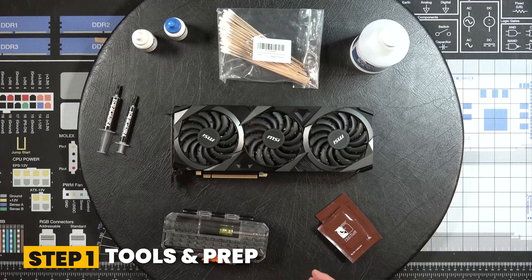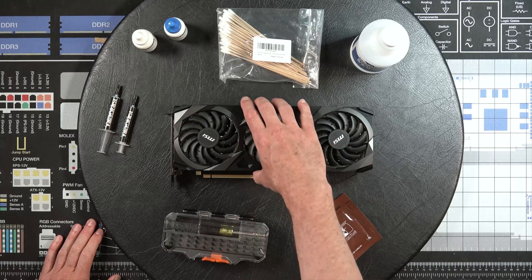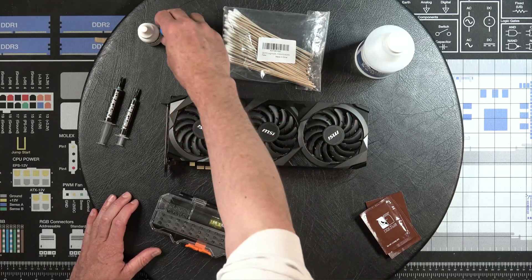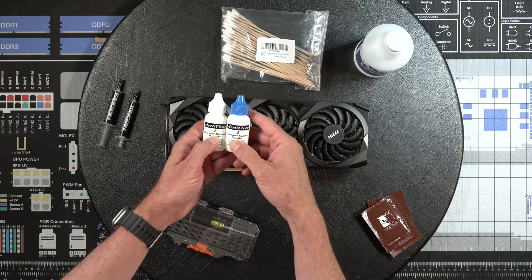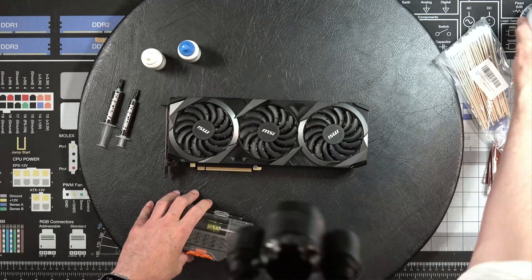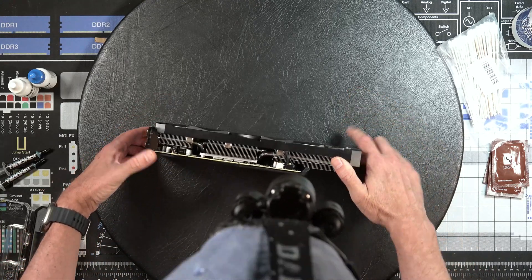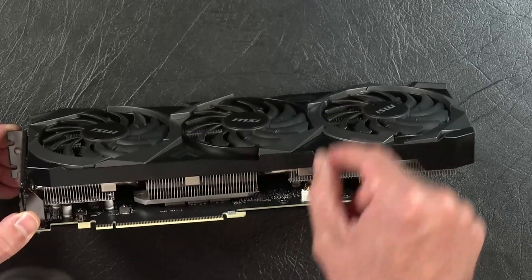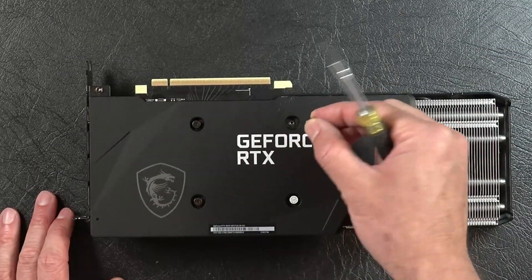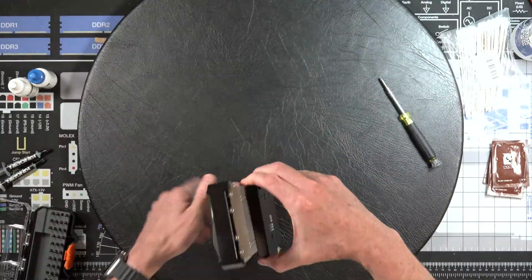We're going to quickly change the thermal paste on this graphics card — I'm going to show you how easy it is. This is the 3070 that I'm testing in this video. You need tools, wipes, and alcohol. These cotton buds are really good for getting some of the thermal material off. I've got thermal paste, remover, and purifier, and I'm going to use some Kingpin Cooling thermal paste as well. The first thing to do is take a look at the card and see what needs to be taken off, and check the fan connections. When you pull the cooler off, these need to come out too — put them back in the same way you took them out.